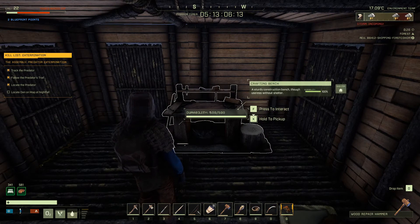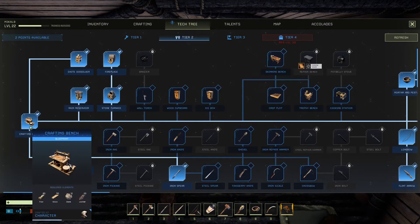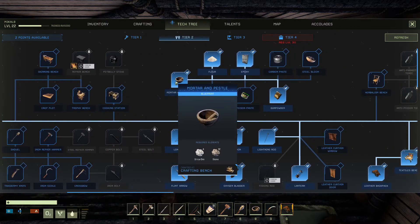You need to craft the crafting bench, so we need to go into the tech tree. We need to hit at least level 10 to get the crafting bench and the mortar and pestle.